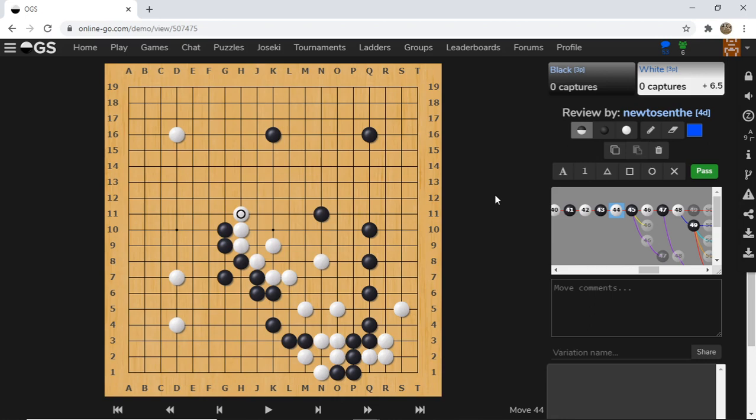This is a very historical, very important game and both players were super deadly serious. Today we'll be looking at their game and the invasion that happened. Masaki played R16 to basically enclose everything - the side over here, the side over here, and the corner - a very ambitious move. And now it's time for us to invade.